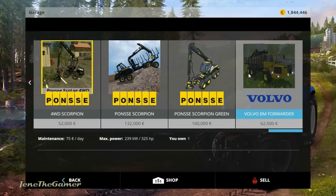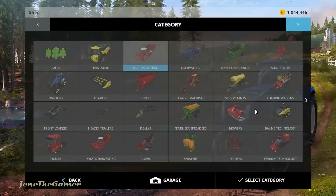We're also going to be looking at the Volvo BM Forwarder. It comes in at a whopping price of $62,500 with a maintenance price of $75 per day, 325 horsepower, and only comes in the default color, which is yellow.